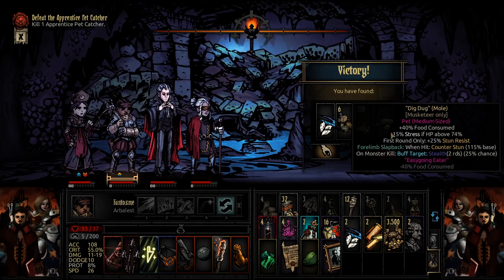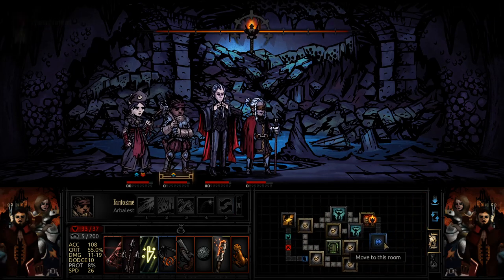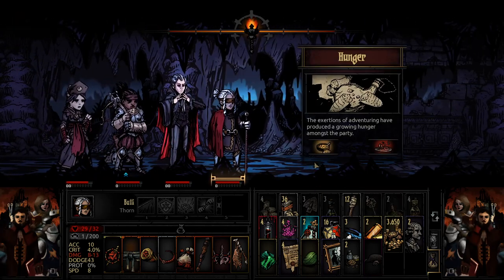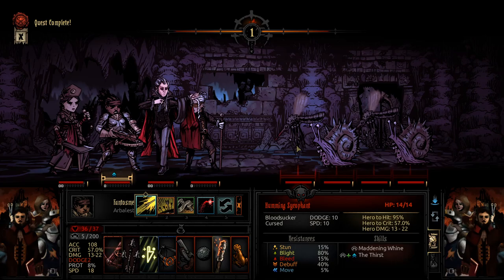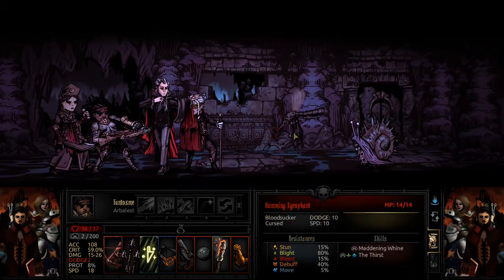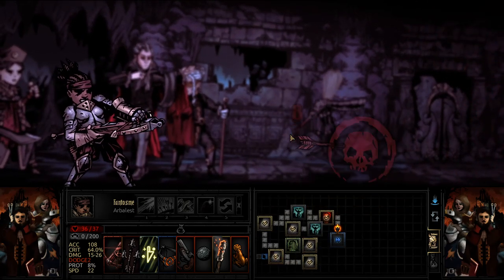Our reward is a mole. When hit counter stun seems pretty neat. 25% chance of stealth on kill — I mean, that's alright. Musketeer needs a lot more help than that, but the Arbalest at this point has better trinkets, all up and down. Thank you for the food. I don't know why I'm still going — I regret it immensely. I regret it slightly less. She has 22 speed, by the way. I continue regretting it less. Oh damn it — of course the only one you left was the friggin' fly. Damn it, I wanted the stun.